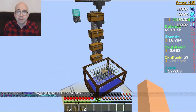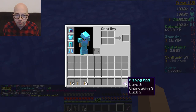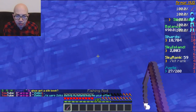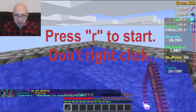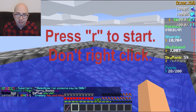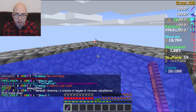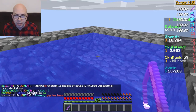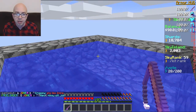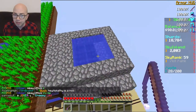Now go to your AFK fishing area. Get out your fishing rod and make sure it's in the first inventory slot, because the macro requires the fishing rod to be in position one — otherwise it won't work properly. Hit R to start it and it will begin casting automatically. To stop it, hit G. If you don't hit G to stop it, it'll just keep going even after you pull back your rod, so make sure you hit that stop button when you're done.